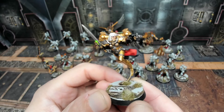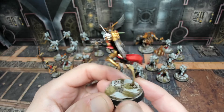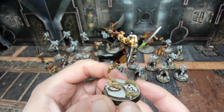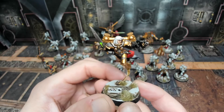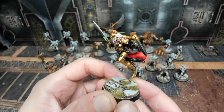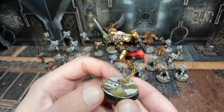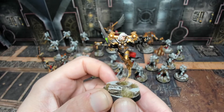Next we have the other Gemini. Very similar, different sculpt but overall the same. Nice highlights on the metallics and the cloth. Used contrast paints for the white hair, different shades, Games Workshop washes, and of course Tesseract glow on the sword. Such great models.